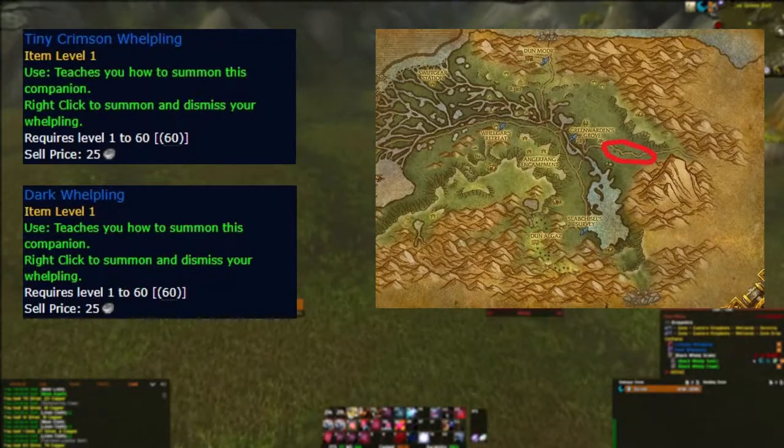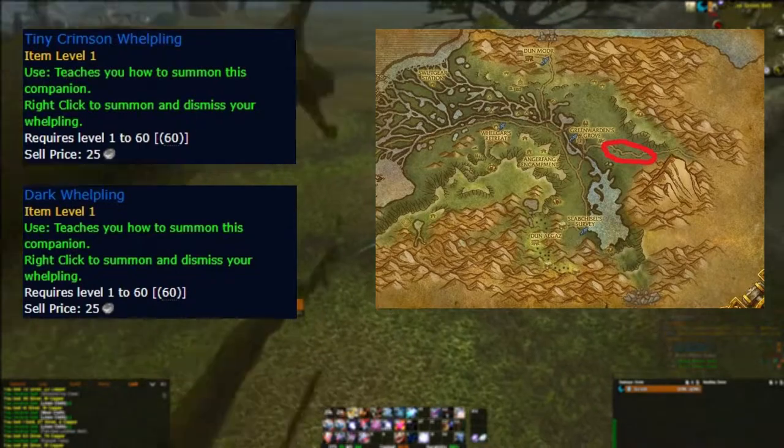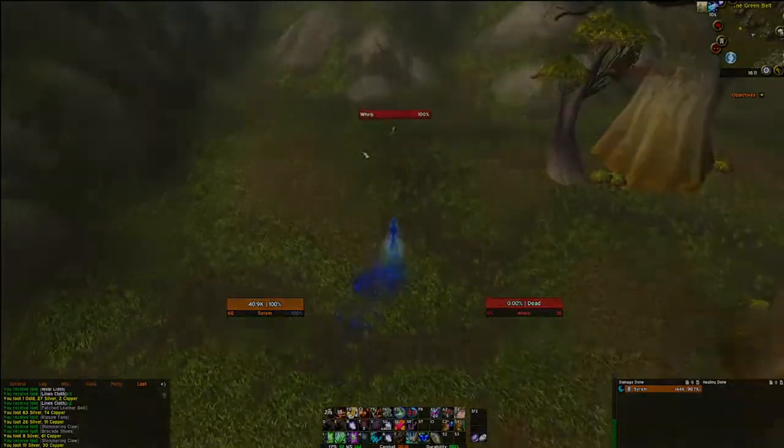The orcs and dragonkin drop only the crimson whelpling, while the ebon whelps drop both of the pets. Drop rates are lower than the bronze whelpling at around 0.1%, and the price is roughly 65 to 75 thousand gold for both of these.